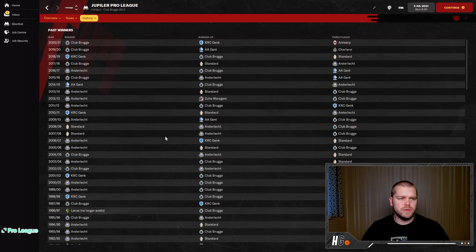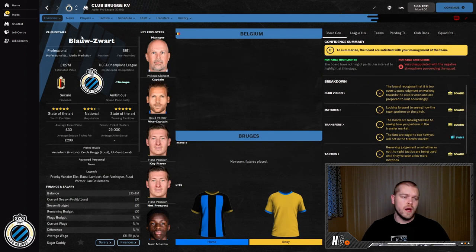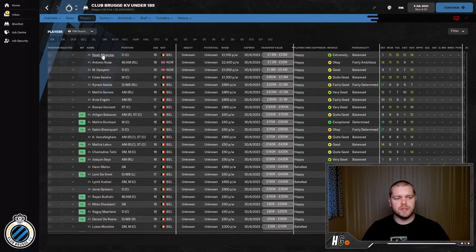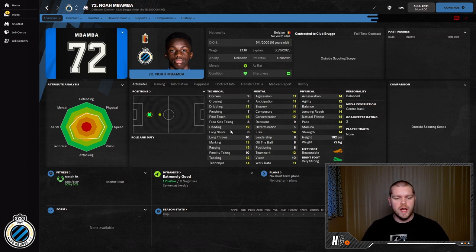Club number two is over in Belgium — Club Bruges. In the Jupiter Pro League there are many clubs you could take: Bruges, Genk, Ghent, Standard Liège, and Anderlecht are all known for producing new gen talent. But Bruges stands out with state-of-the-art training facilities, state-of-the-art youth facilities, good academy coaching, and excellent youth recruitment. Out of their under-18s, the guy to watch is Noah Mbamba — a 16-year-old centre-back with fantastic technical attributes, very good physicals with double digits across the board, almost six foot, and good on both feet. He is the hot prospect out of Club Bruges.